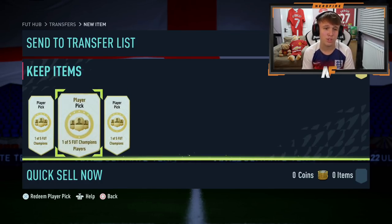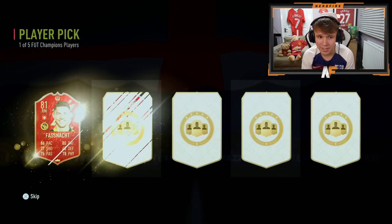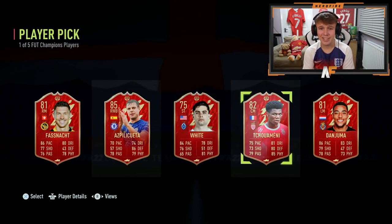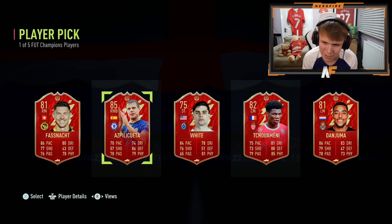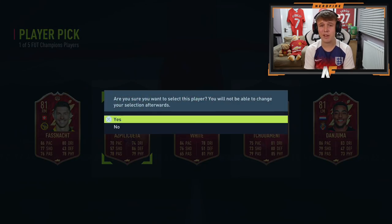Foden or a Son, that's all I want to see. My 125k pack is in the ultimate pack and I didn't get a walkout, so maybe we get a good player pick. We've waited a while for these, but the first one is going to be Azpilicueta. Not the strongest of starts. Tuchimeni is probably a better card, but I'm going to go for the rating — I'm never going to use Tuchimeni. So we'll take Azpilicueta as our first player pick. At least he's like 85 rated.